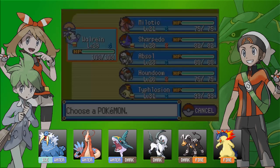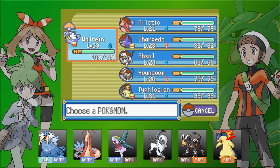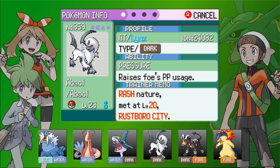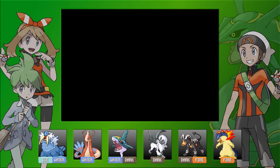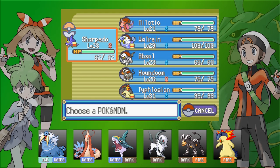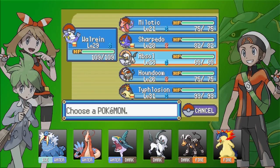In the Type Chain Challenge, your team can only consist of Pokemon that create a chain based on their types. So for example we have Walrein who is Ice/Water, Milotic that is Water, Sharpedo that is Water/Dark, Absol that is Dark, Houndoom that is Dark/Fire, and Typhlosion who is Fire. All the types create a chain. If a Pokemon was moved around, the chain would be broken — as Milotic is not a Dark type, so we can't use any of the Pokemon that followed Sharpedo. Luckily we have a full chain.